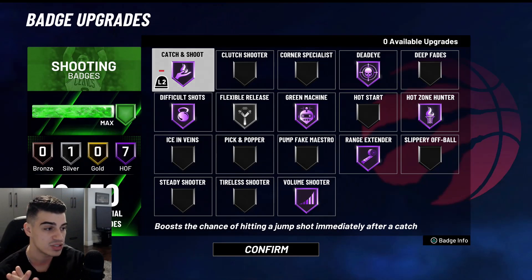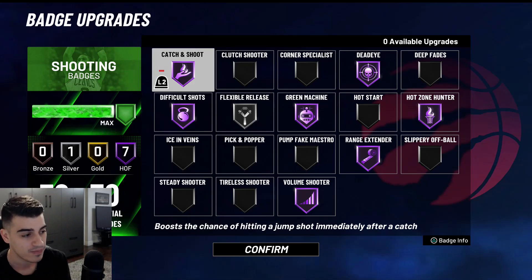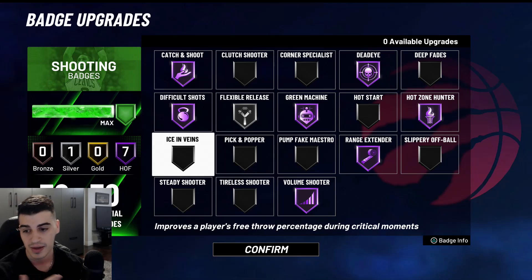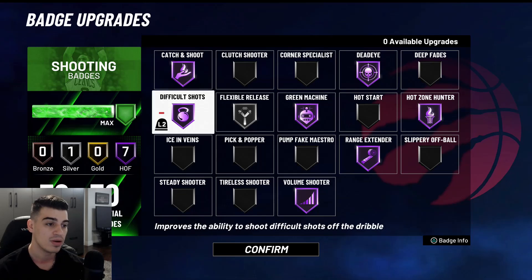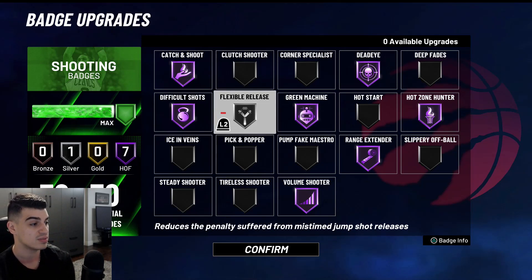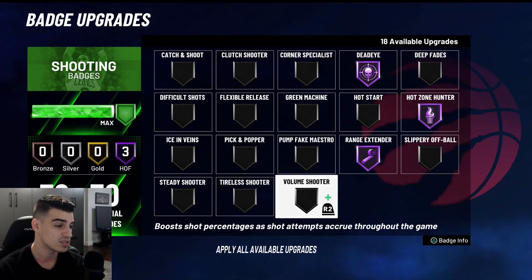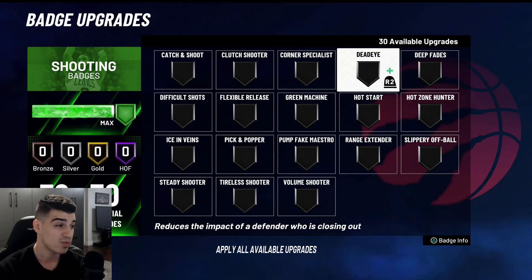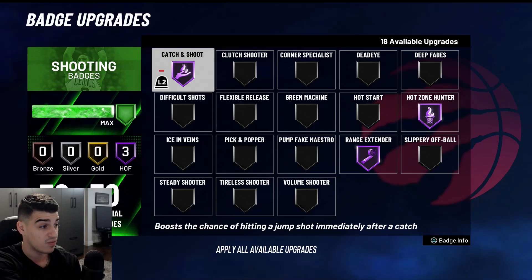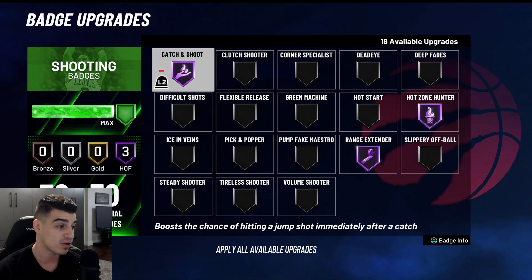Now onto the My Career section. I know a lot of you don't have 30 sharp badges, so I'll give you the rating scale from one to ten so you can prioritize. For My Career, since you're probably watching Netflix or playing absent-mindedly, I'd throw Volume Shooter on Hall of Fame, Catch and Shoot on Hall of Fame, and Flexible Release on Silver. If you're grinding a new sharp from the get-go, start on Pro difficulty. Go Range Extender first, then Hot Zone Hunter, then Catch and Shoot — spot up at the hash and all three will activate. With all three on Hall of Fame that's 12 badge points used.